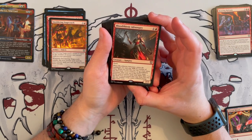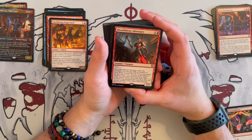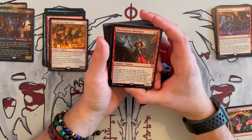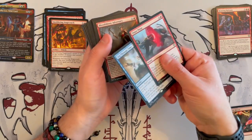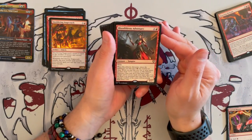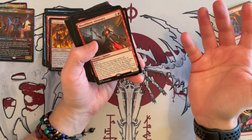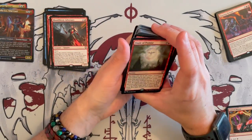Then we have Bloodthirsty Adversary — a great vampire, 2/2 that costs 2 red, has Haste. When it enters the battlefield, you may pay 3 any number of times, putting that many +1/+1 counters on it. Then exile up to that many target instant or sorcery cards with mana value 3 or less from the graveyard, copy them, and you may cast any number of the copies without paying their mana costs. This is why I was referencing the fact that I don't see a lot of cheap instants so far — the average cost is quite high. I would build this deck more on the lower end, because cards like this, Snapcaster Mage, and Slickshot need cheap spells to really shine.